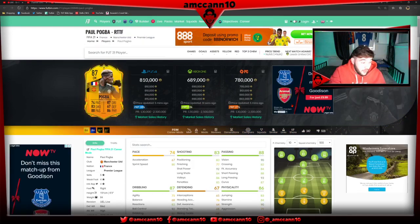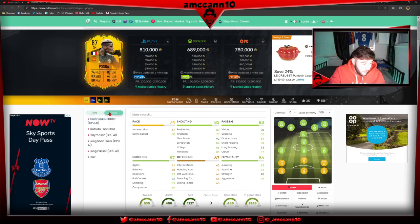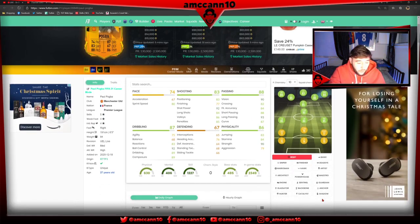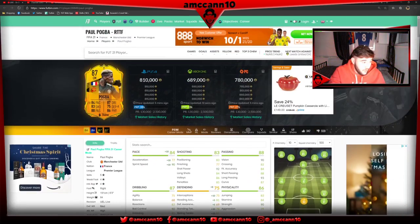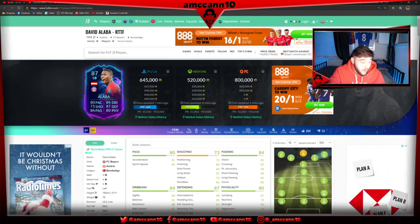Paul Pogba - another one I don't really need to say much about. He fits the meta, he's four-star five-star, he's got a unique body type, he's six-foot-three - he's just an absolute monster. Stick a shadow on this guy and you'll have him for the rest of the FIFA. He's just brilliant in-game, so I don't have much to say about him.